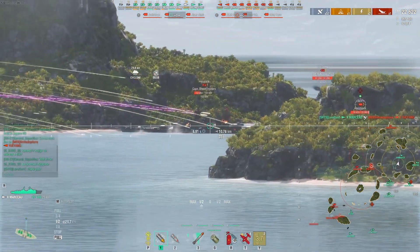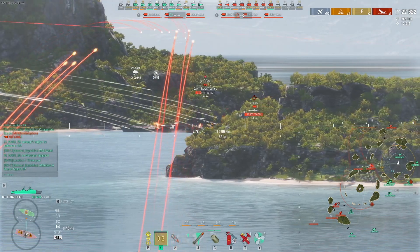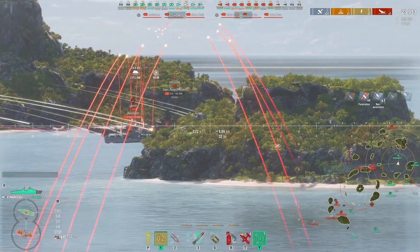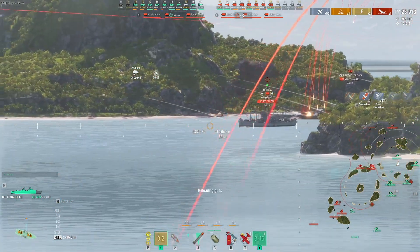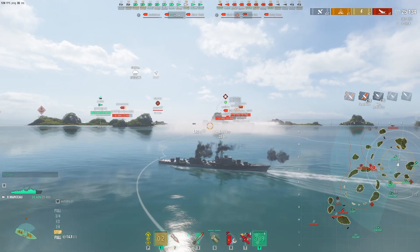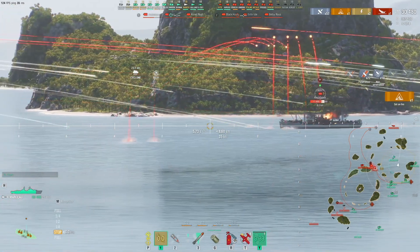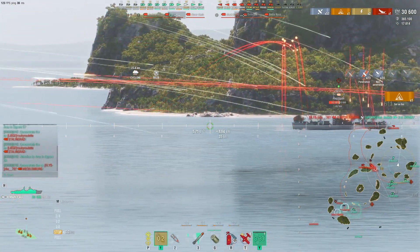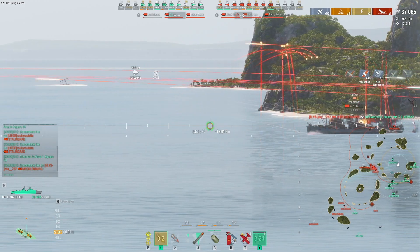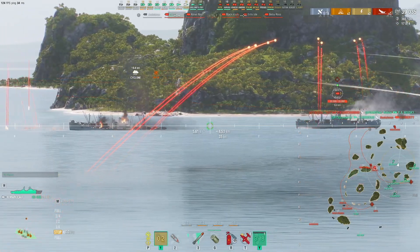Plus one to the Shima, to be fair. And what's this — a grounded cruiser? Here comes the first Liberty ship, so notice how I switch targets almost immediately. This little guy has to go, and so does this one.